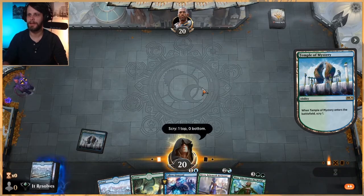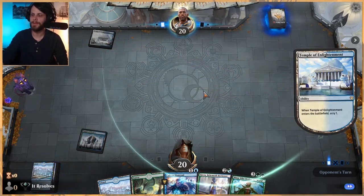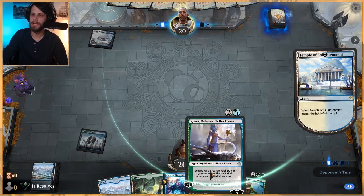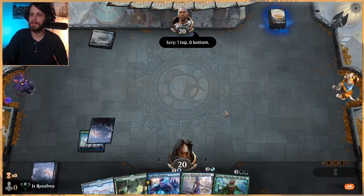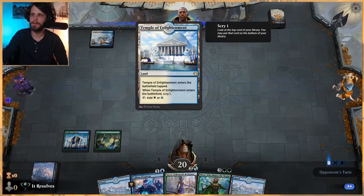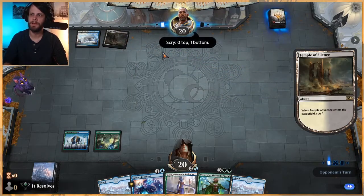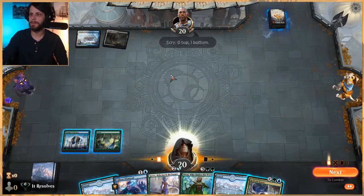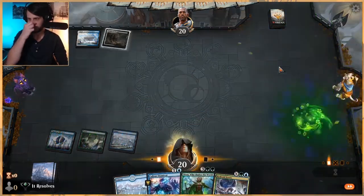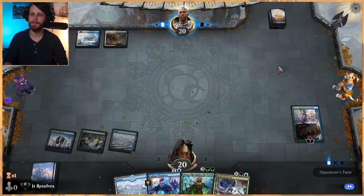We need to get to at least four mana so we can drop Kiora, untap a land, and then get Nissa out. Callous Dismissal - not exactly sure how good it will be based on the Temple of Enlightenment. Looks like Esper Control maybe, in which case we're probably going to start losing some permanents. Let's go ahead and just drop this and pass - we're not going to untap a land here, there's no need.